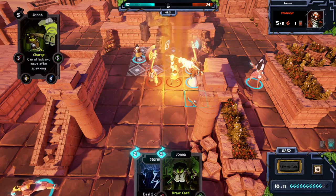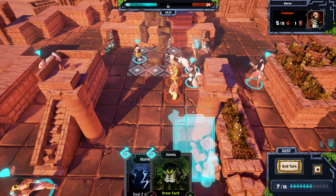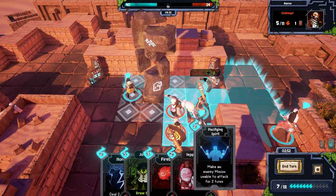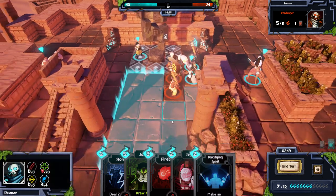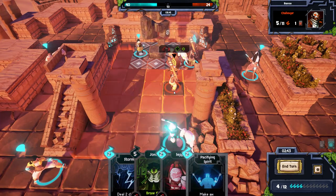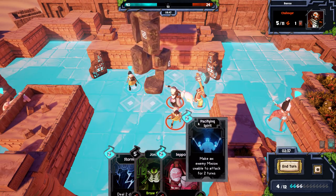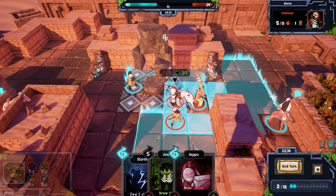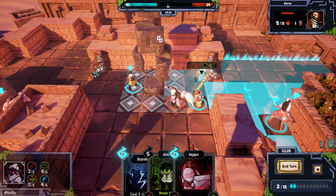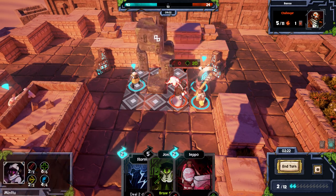Alright, we're basically going to win this. The opponent is going to kill off my Shaman, but I'm going to draw three cards: Fireball, Seppo, and Pacifying Spirit. Let's first cast Fireball right now — get rekt. Let's pacify the spirit. There we go. I did that so they can't attack back — I want to keep my Mati alive. And let's stab you.